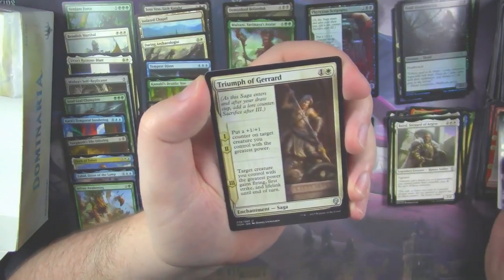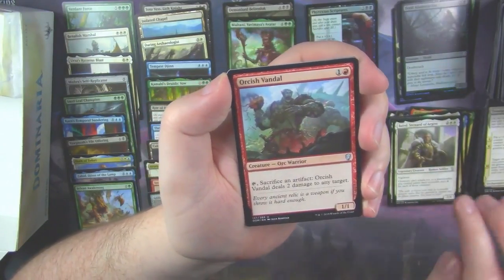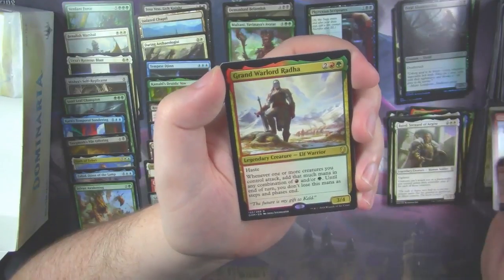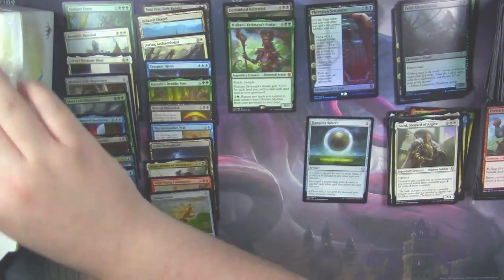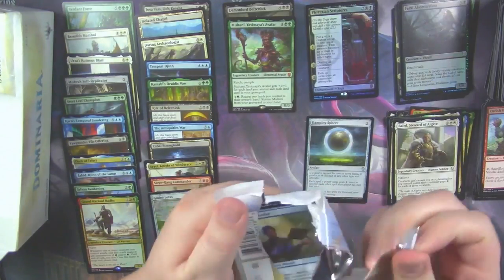Chainer's Torment. Triumph of Gerrard. Orcish Vandal — which means a Legendary Creature. And it is a Grand Warlord Radha. There you go. We're on to the last third of the box.